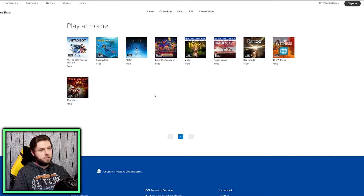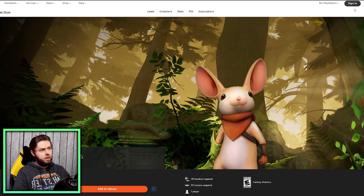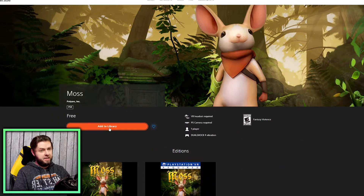You just click on one — let's do Moss for example. I've already added them all. Make sure you're signed into your account, then hit Add to Library. It says free right there, and it's free to keep forever. Just note that while the games are free to keep, the availability is only for a limited time.